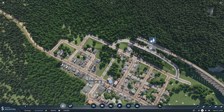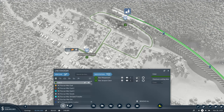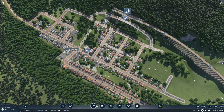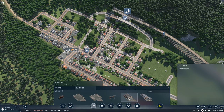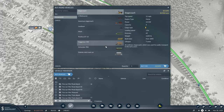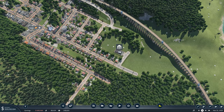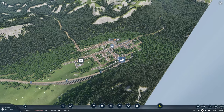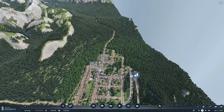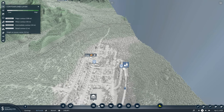We can come in here, new line from here to here - that is road passenger. Let's get a depot in here, and then we are just going to get two of these running back and forth. That should get that connected. Now we get into the really fun terrain with all the trees - we can't make the trees go away.